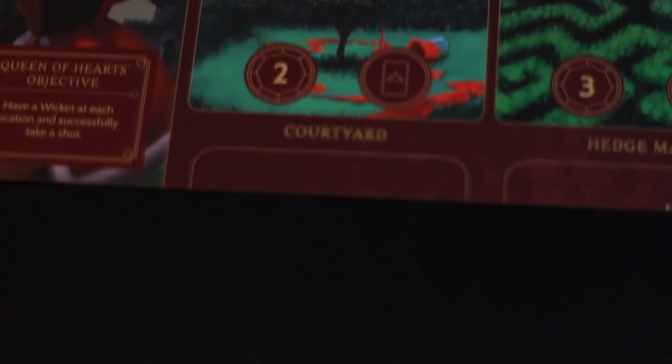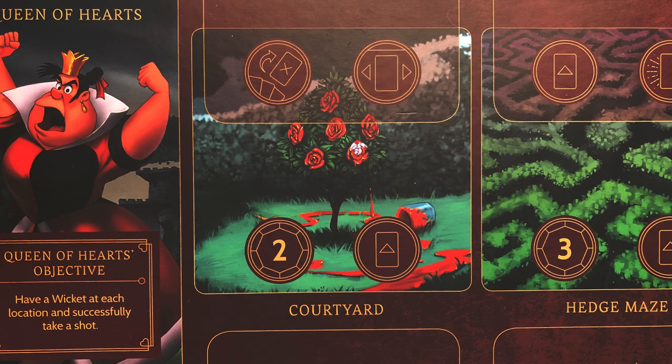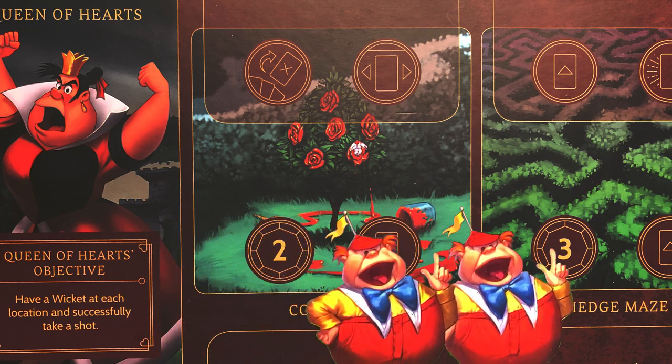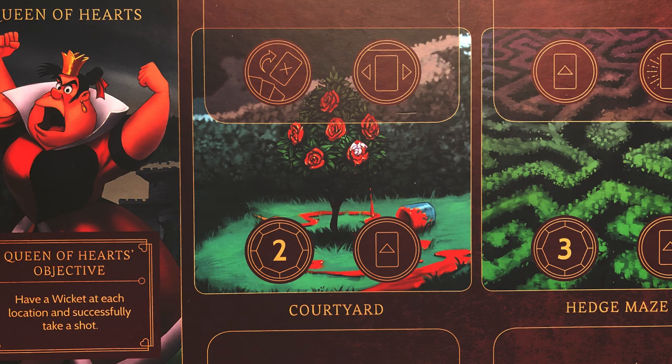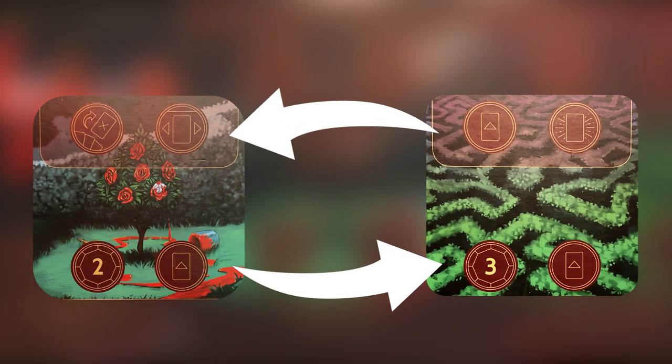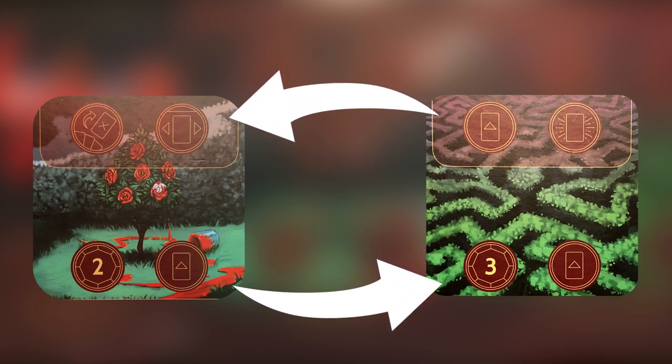Now let's look at the four locations in the Queen of Hearts realm. The courtyard is a super useful location because it has the move an item or an ally action, and you'll need to use this to manipulate the movement of Tweedledee and Tweedledum if you want them to be the defenders of your realm. This location also has two power and allows you to play a card. At the beginning of the game, you can quite happily alternate between the courtyard and the hedge maze to gain power and play card guards until an opponent realizes what you're doing.